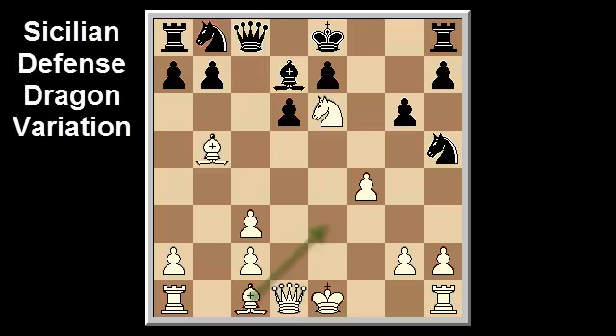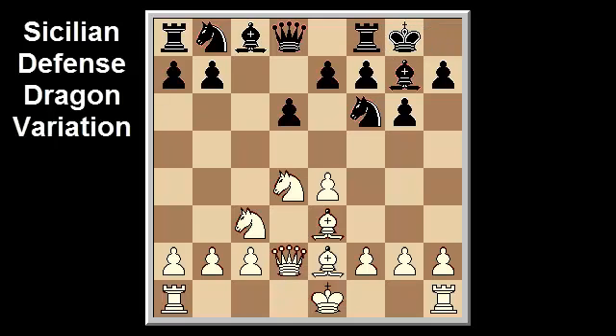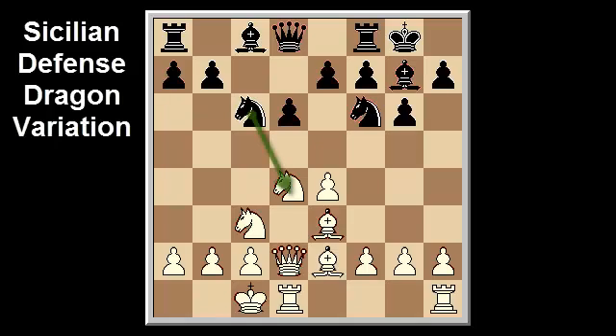After bishop e3, bishop g7, bishop e2, castle, queen d2, Grandmaster John Ems wrote that although it's difficult to beat the Yugoslav in terms of sharp, aggressive play, this line also contains a fair amount of venom. White's plans include queenside castling and a kingside attack, and there's a major plus point in that it's much, much less theoretical. After the main moves knight c6, castle queenside, we reach a tabiya for the position. Here black has tested several options in order of popularity: knight takes d4, bishop d7, knight g4, d5, and a6.